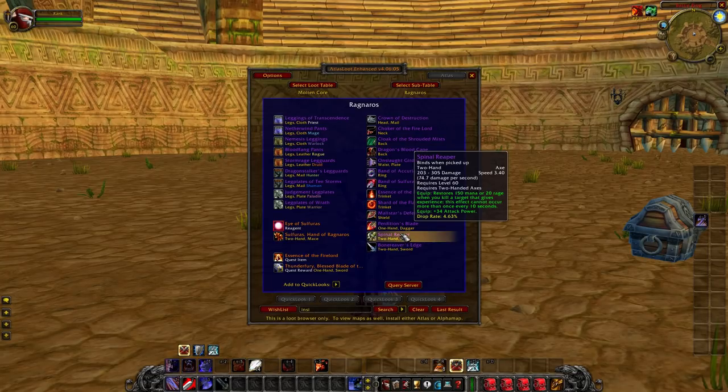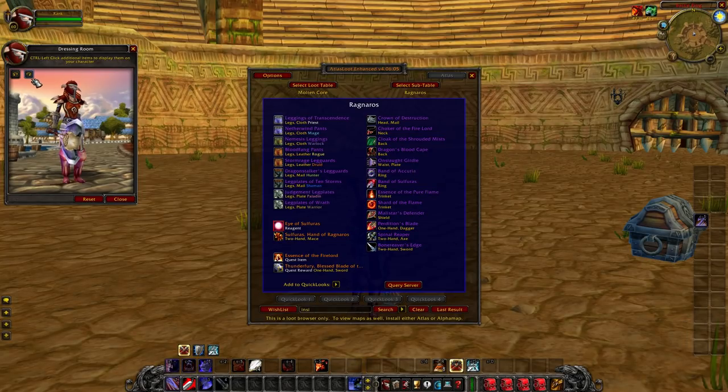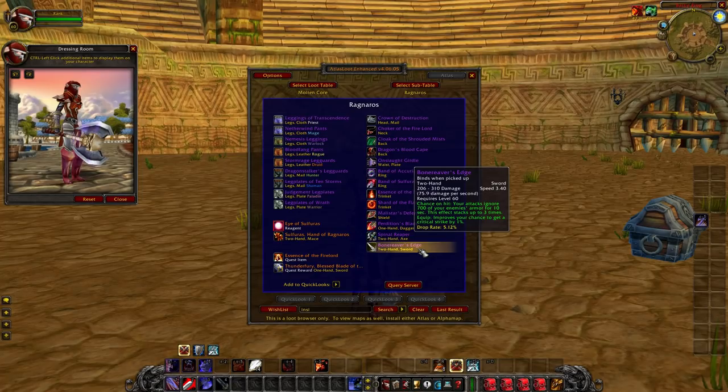Spinal Reaper is another good weapon — when you kill a target it grants you 20 rage, plus it has 34 attack power. So if you execute a target you get 20 rage, allowing you to Battle Shout, switch stances and Intercept another target, or get up a Sweeping Strikes. Really good with Axe Specialization, definitely not a bad weapon. If you come out of Molten Core, you'd want Bone Reaver's Edge or Spinal Reaper — Spinal Reaper if you had a choice.